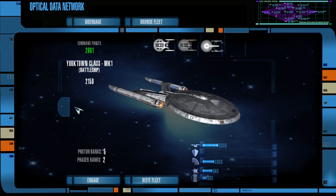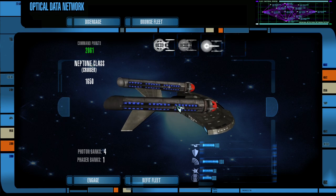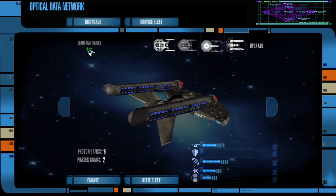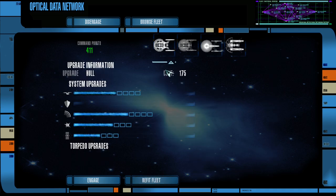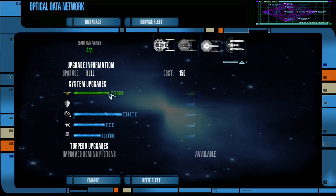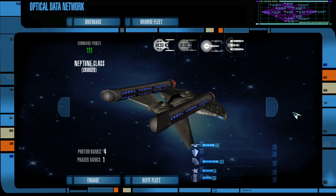We have 2,000 command points left. Let's purchase one of those Neptunes as well. Down to 411. I should probably look into upgrading these vessels, so let's refit the fleet. Let's refit the Neptune, just because that's the one that's going to be the most vulnerable. All we can do is the hull, and that's fine — having more protection against things shooting at you is always a good idea. We're done with that. I think we are ready to continue.